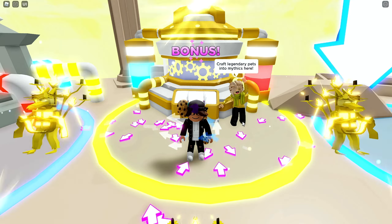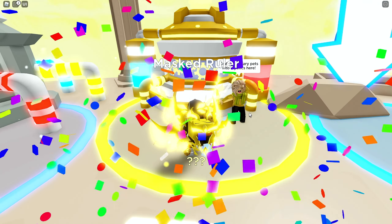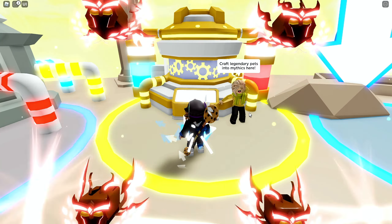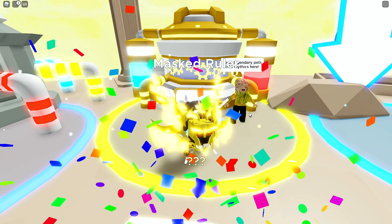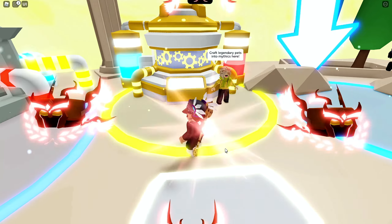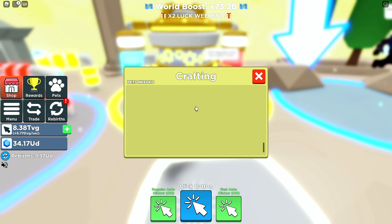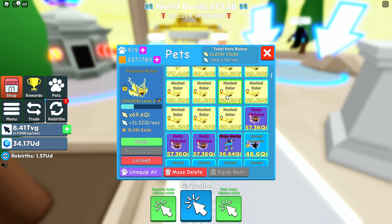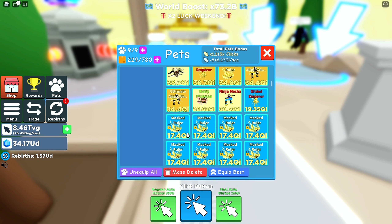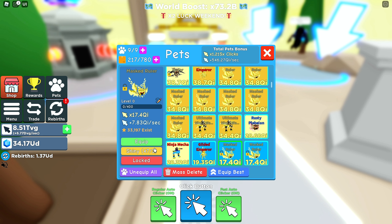I'll show you guys what our pet team looks like when I'm done. We have a few more Masked Rulers to craft, then we're gonna combine all the ones we crafted that didn't go into golden or shiny. Hopefully we'll have a pretty solid OP team. This is going to be the last one we can craft — and everything is crafted now. We can make these ones shiny, which should be pretty OP.